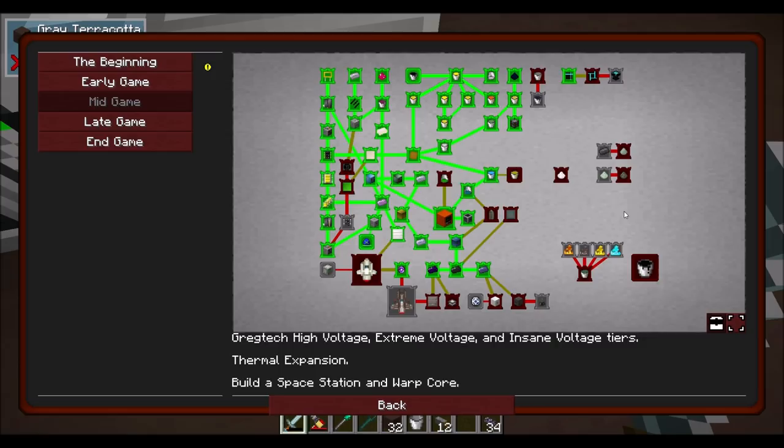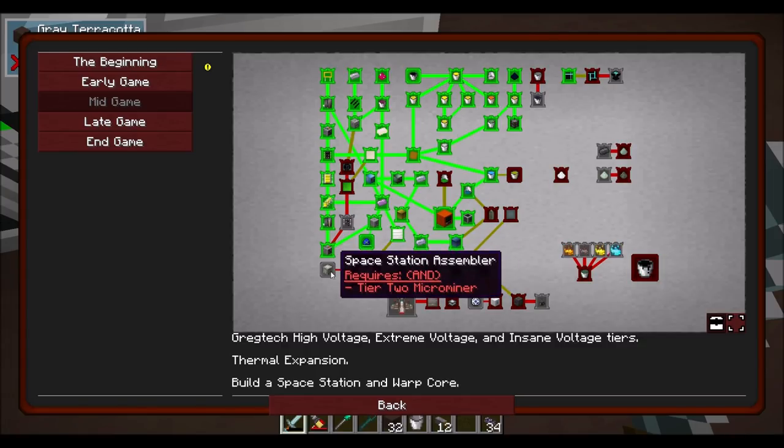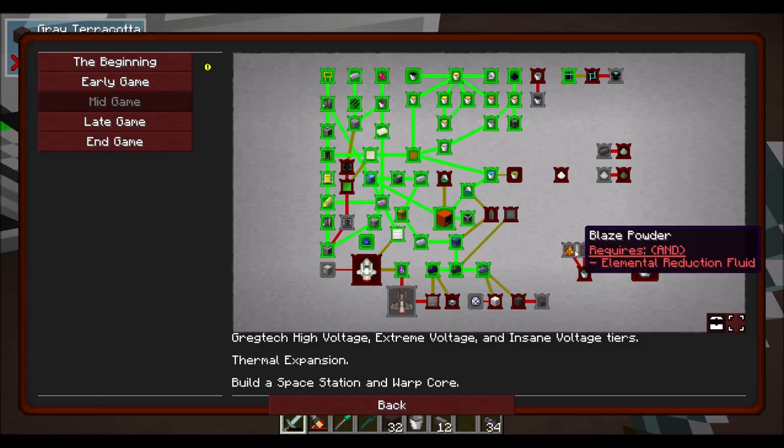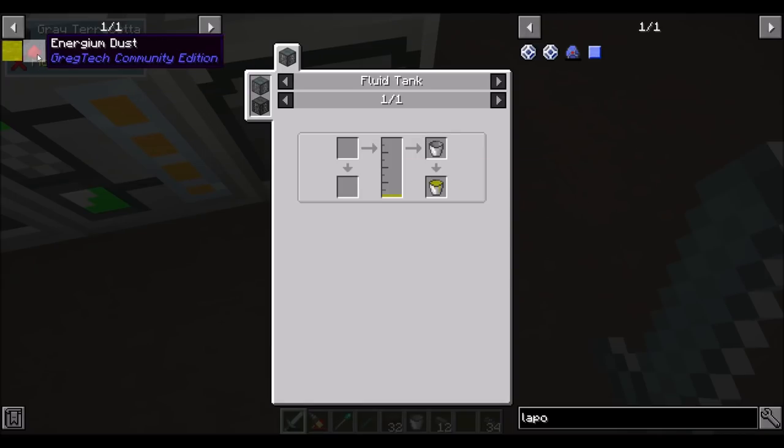Clearly some other things we want to focus on before we really progress into IV tier, because power is a bit of a rough thing right now. I'm doing okay on power but not stupidly okay. There's a space station assembler quest — build a space station and warp core. We might be doing that. We're definitely going to want to get that cobbleworks going. I should also knock out nitric acid — I'm not sure what that's going to be for.